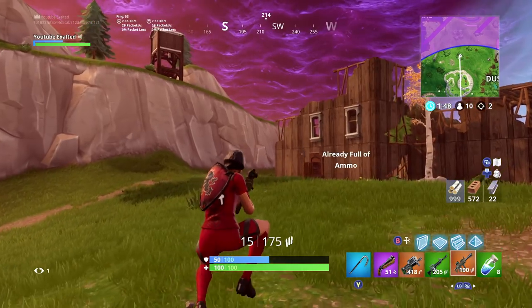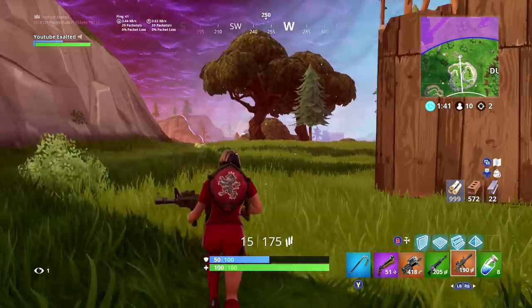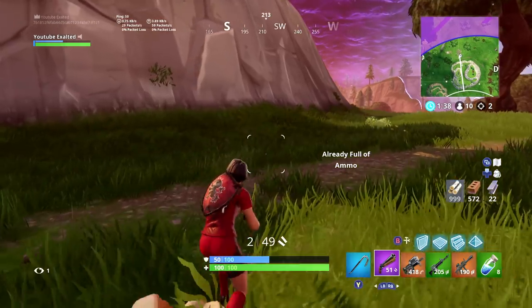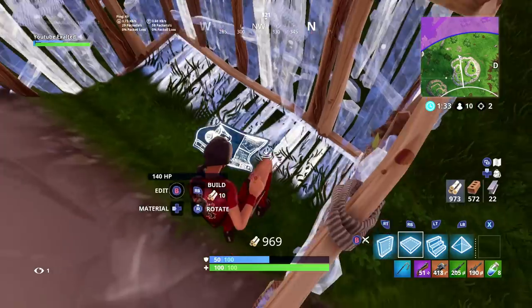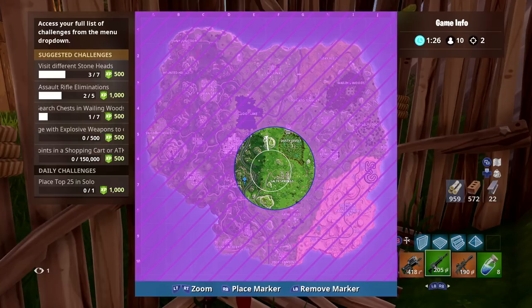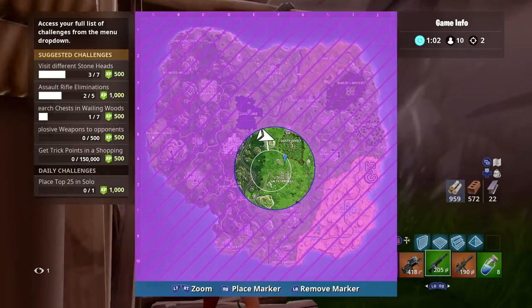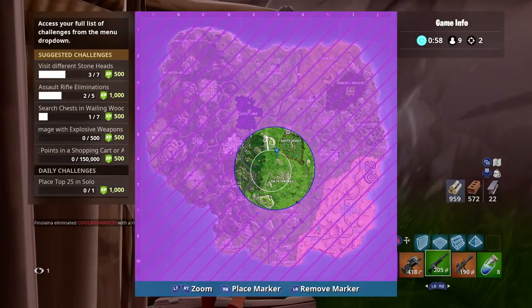Here's the third circle. This is actually a weird circle because it's almost right in the middle. What you're gonna want to do is rotate to the smallest side of the circle. The smallest side is about this area right here; the biggest side is about this area right here — the Dusty Divot side is the biggest area. This biggest area means it's most likely gonna have more players in it, so when the zone closes all these players are gonna be focused in a small range, meaning you're gonna have more players on you.